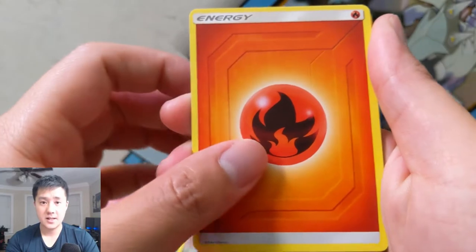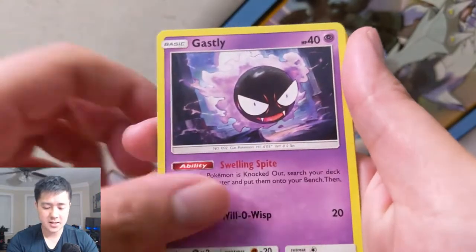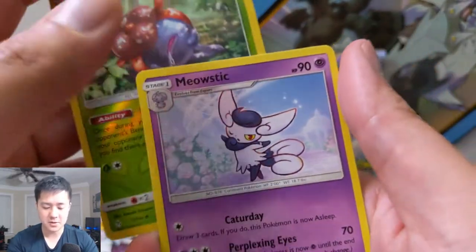All right, two packs left — let's not get shut out. Triple Acceleration — nice! Tentacruel, Stealth Hood, Bellsprout, Gastly, Carvanha, Togepi, Espurr, Gloom for the reverse, and then a Meowstic.